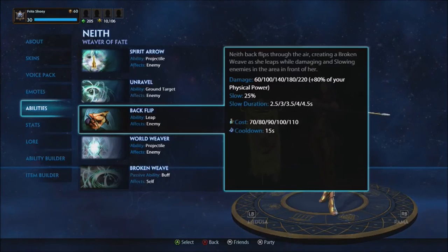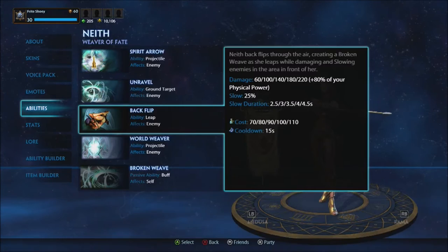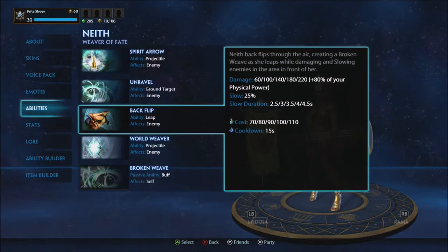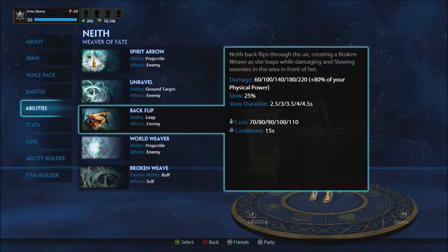The backflip has an outward spray area, slows, and sets a weave. What I actually like to do is run up on the wave, backflip on it, then pop the weave with Spirit Arrow to insta-clear the wave if I'm trying to get super lame pressure. Unravel is also super helpful for self-healing.